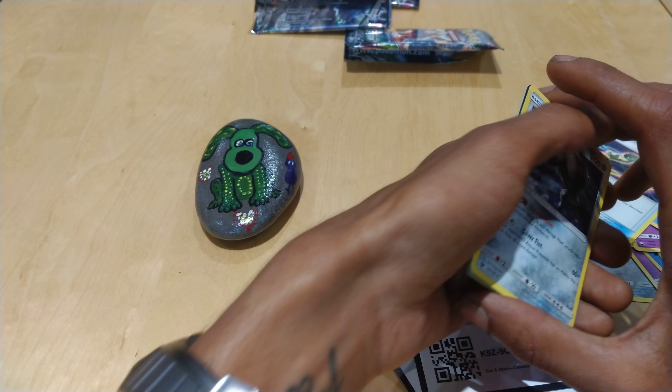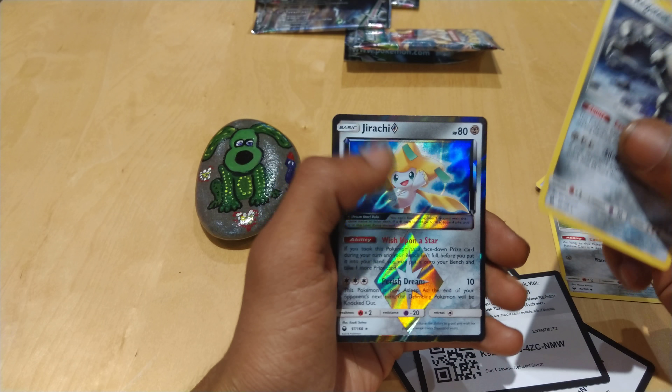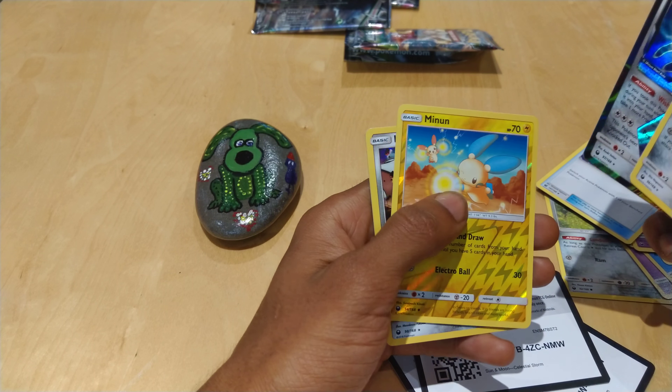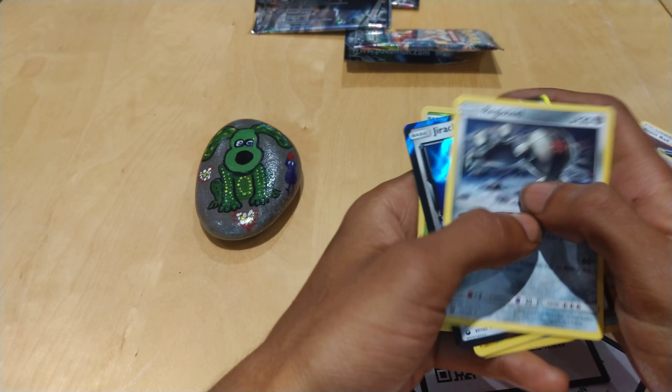These were my pulls out of these three boosters. I got a Rigor Steel, a Dorachi Prism card, a Minim Shiny, a Heatran Hollow, and a Sea Dot Shiny.